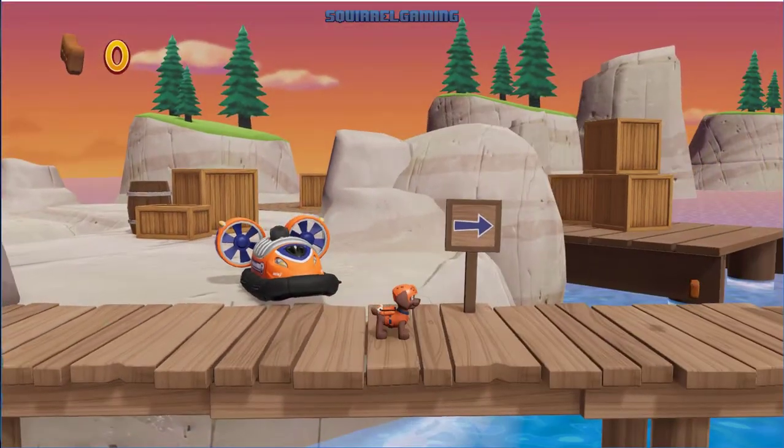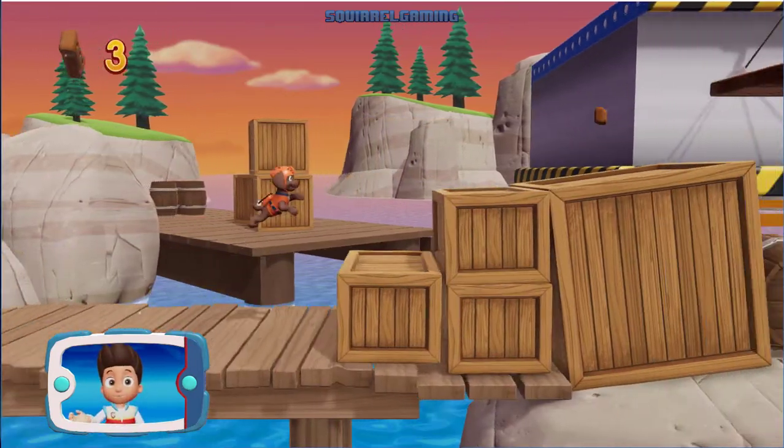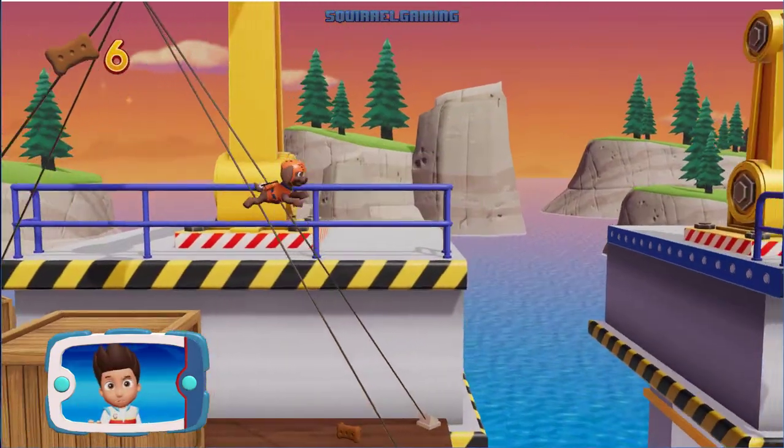We need to get the light that Captain Turbot dropped into the bay and take it to him at the top of the lighthouse. Help Zuma dive in and get the light.